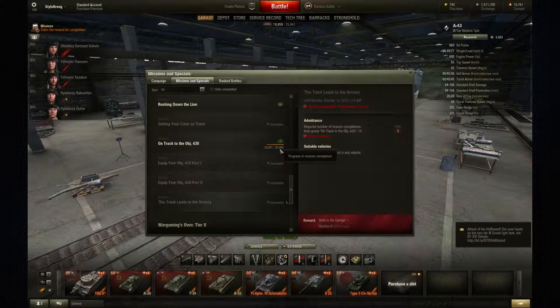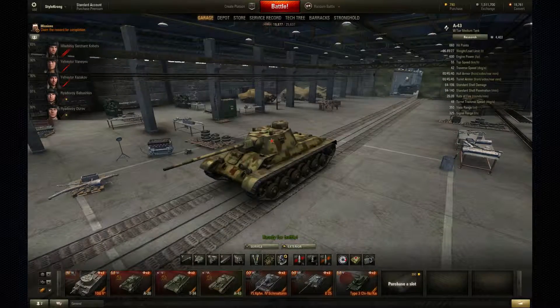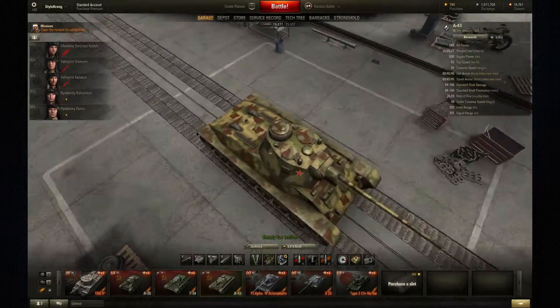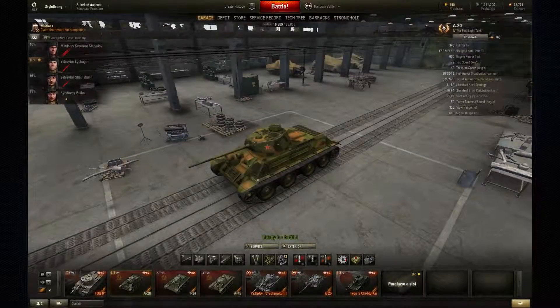So in other words you need to grind out 250k experience within the time span of about 12 days — basically about two weeks. So you are on a pretty tight schedule. Having these three tanks to juggle between is really, really nice.